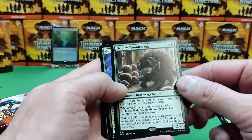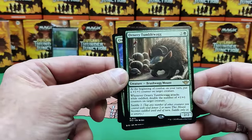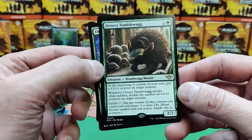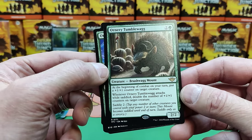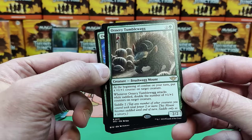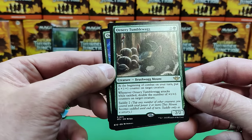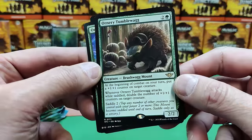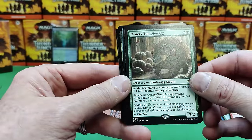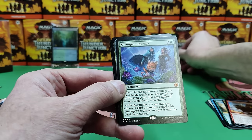Our rare is a Tumblewag — an Ornery one. Beginning of combat on your turn, put a 1/1 counter on target creature. When the Tumblewag attacks while saddled, double the number of 1/1s on another target creature. Costs two to saddle. So that's the new mechanic — kind of like vehicles. Instead of pilot, you've got saddling. So there's our first rare.